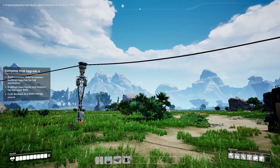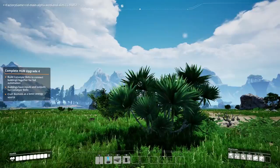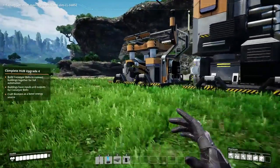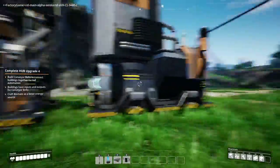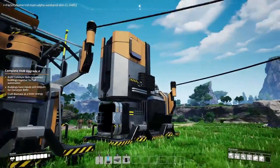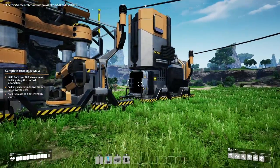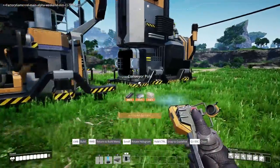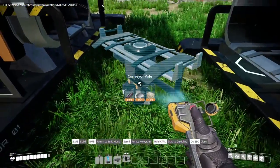I'm getting triggered by the typo in the middle left where it says 'craft biomass at a beater energy source,' but we'll get to that. First things first: conveyor belts. Last time we got some iron, copper, and concrete, but we have to bring it all together through our smelters to our processors with conveyor belts. We just unlocked the technology.